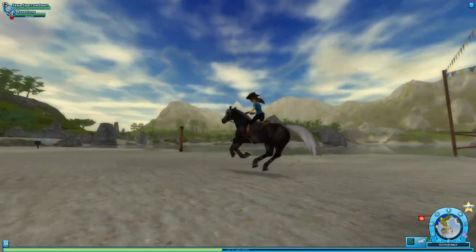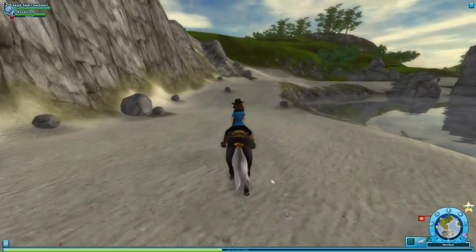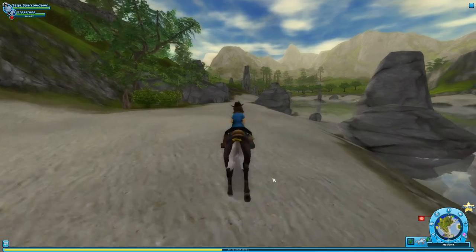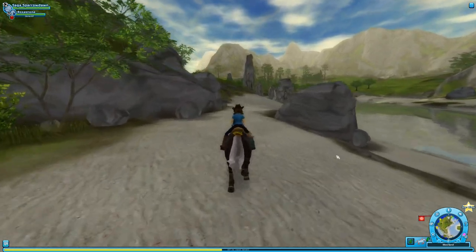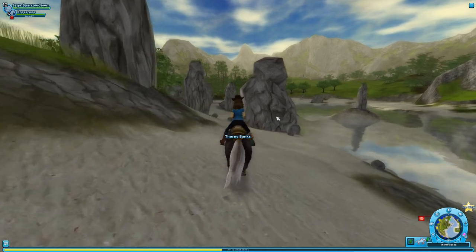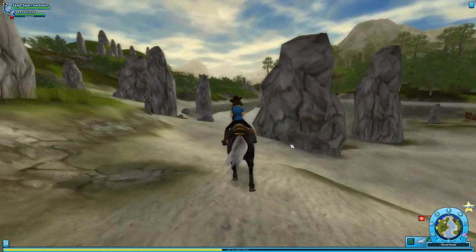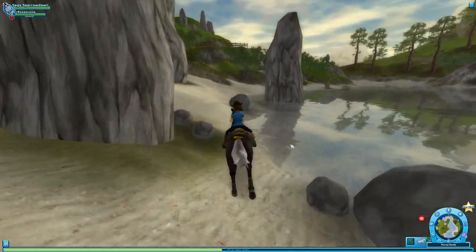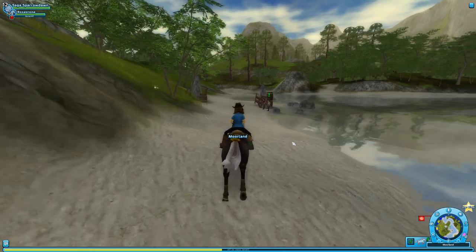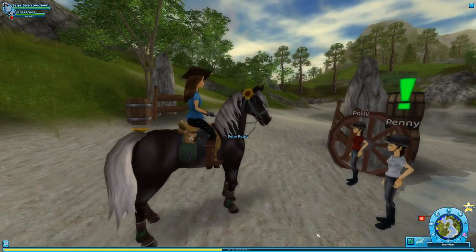It's just so pretty. I really love this world - it really is a gorgeous one to be able to come into. You guys are always so friendly and I love hearing stories about your horses. There they are! Hello ladies - Penny and Polly. Those are actually some really cute names - Penny and Polly of Pony Point. There's a lot of alliteration today between these two and the magician.